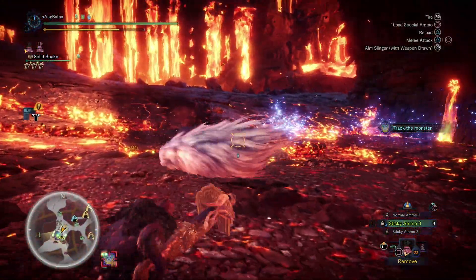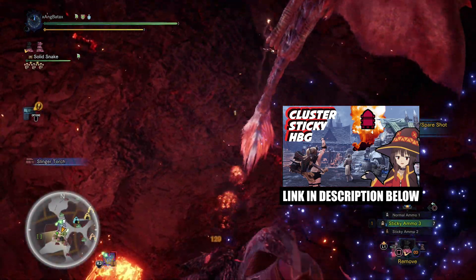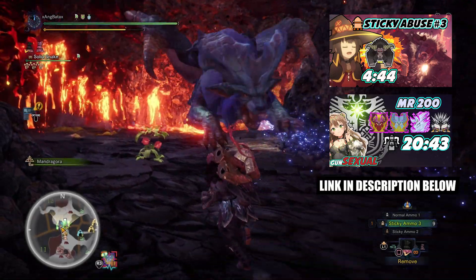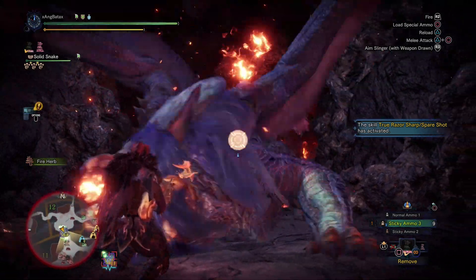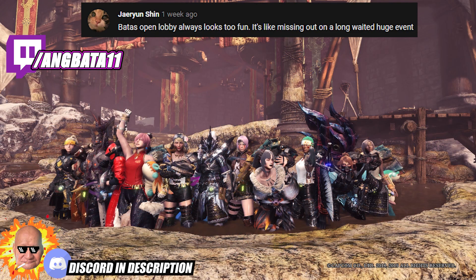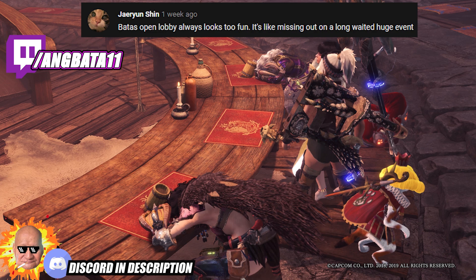If you want a sticky slash cluster type build with Zora HBG and Rajang, check a video I made way back — none of it changed since Safi weapons didn't produce a new cluster gun and Safi armor doesn't go well with stickies. If you want to see gameplay of shield sticky HBG, I did a few solo runs and some sticky abuse group runs — all links will be in the description below. Thank you for watching! If this helped, please leave a like and subscribe. Feel free to hang out in open lobbies on Twitch, and join the Gunsexual Discord for fast notifications on new videos and streams. See you in the next video!